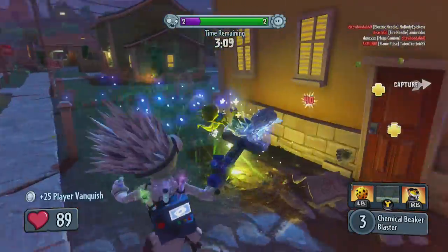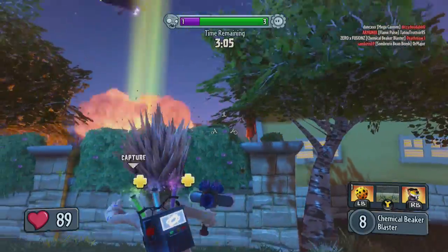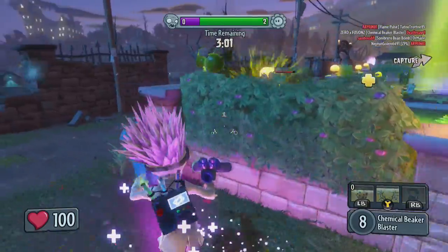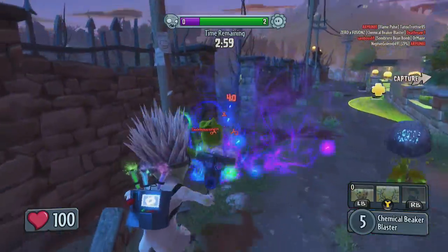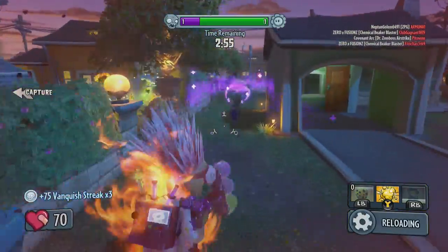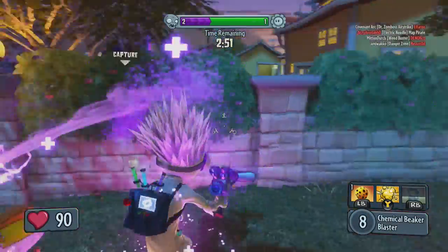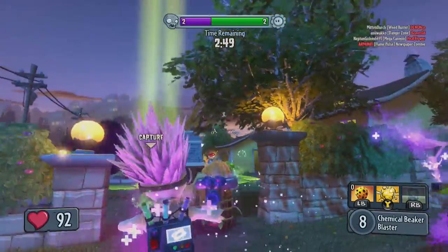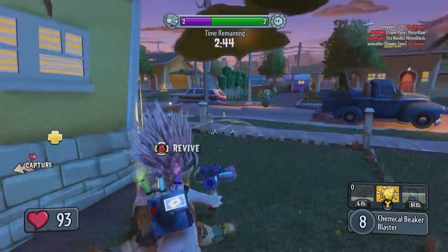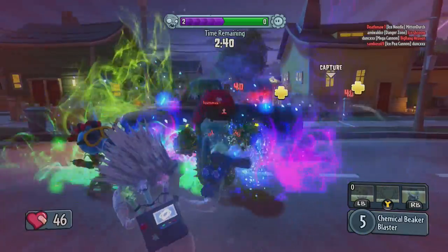I'm sure most of you are aware that we got a brand new Cheetos DLC that you need to enter a code in to get the brand new characters and abilities, and in this DLC we did actually get five new abilities. So in today's video I'm going to be comparing the three heal stations that we got. Each one of these is completely different — they have their own special reason of why you would want to use them, so I'm going to be going in detail talking you through all the information you want to know.